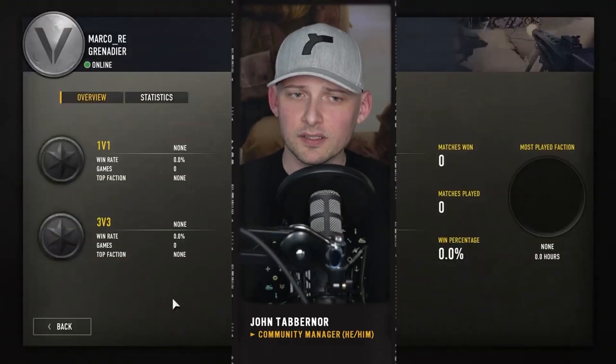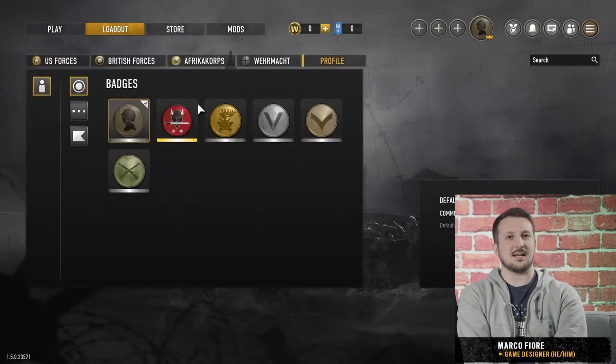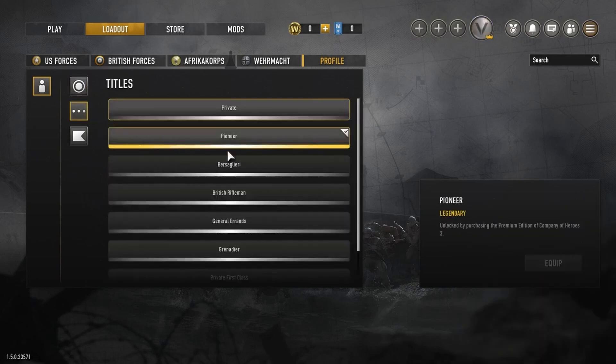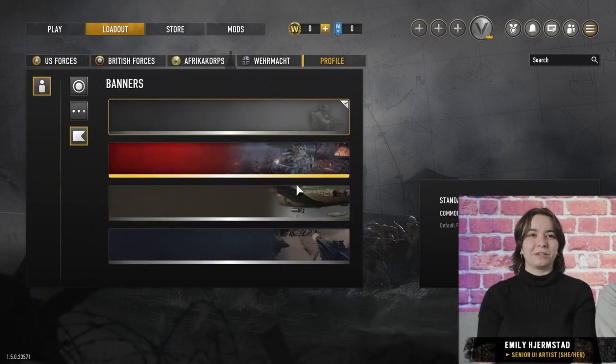We're adding something to player profiles. We are finally bringing a way for players to customize their profile appearance. In its first iteration, it's a pretty lightweight feature. Players will be able to change three elements of their profile: badges, banners, and titles, giving them a sense of customization over how they appear in the game and in the community.